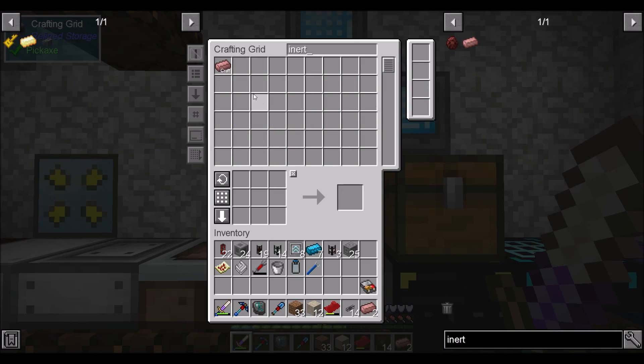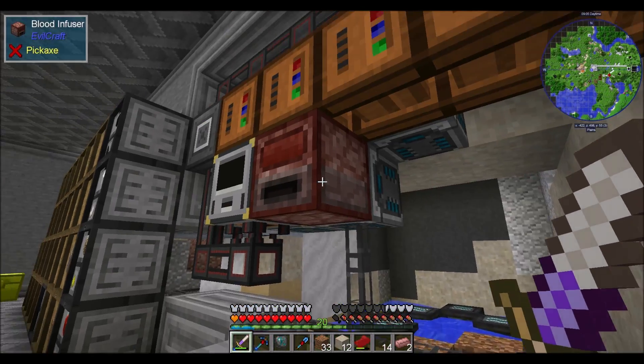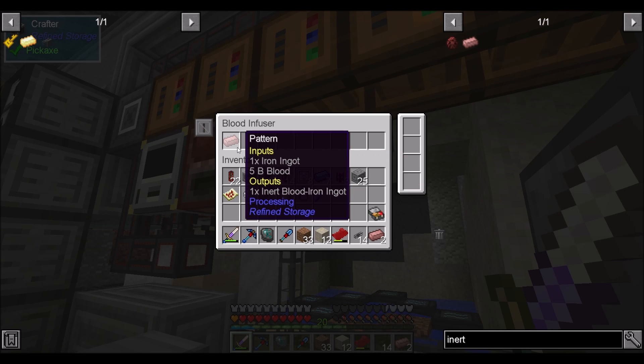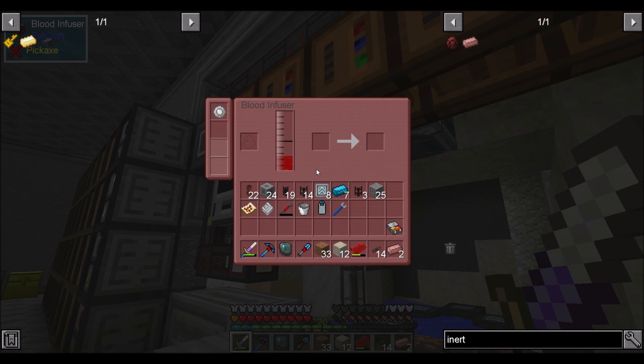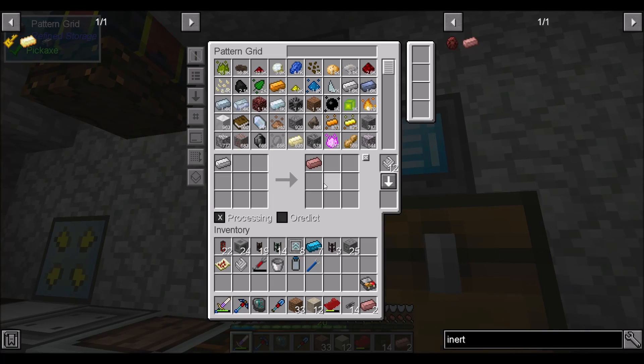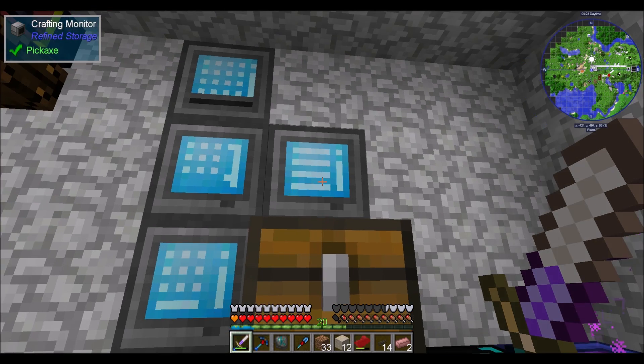So now if we wanted to make an inert, we have to do this. I'm guessing the blood's going to go in there, so we should see 15 buckets of blood — or like nothing will go in there, and that's great. 1x iron ingot, 5x blood. He should be going, but I have to figure out why he's not. Unless he went in so fast that he just worked, because that would be great, but I don't think it did.